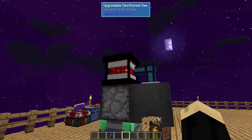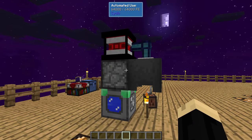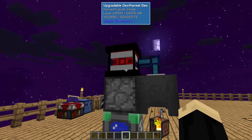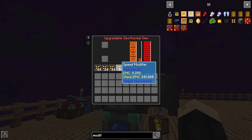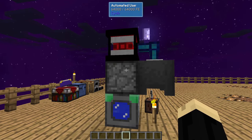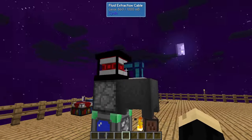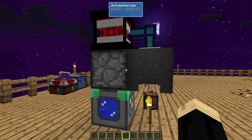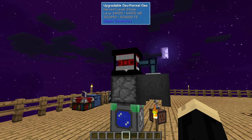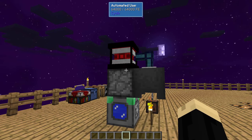That right there is an upgradable geothermal generator on an infinite lava loop, and this is what I primarily use to power every Minecraft world I build. As you saw, it was not hard to make. The only really expensive components were the speed modifiers due to the iron, gold, and black concrete. This is a very easy setup — it'll keep producing power as long as I need it to. If it's no longer producing enough power, I just build a second one or a third one. The further on you get in the game, the easier they are.